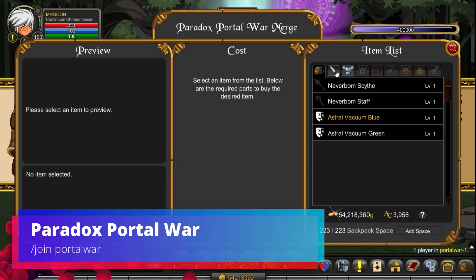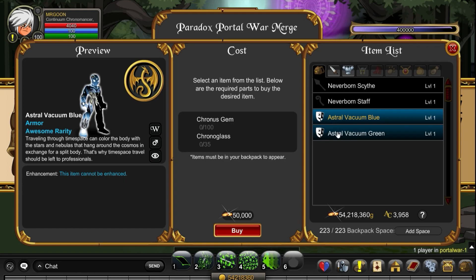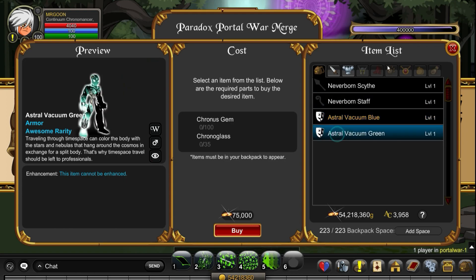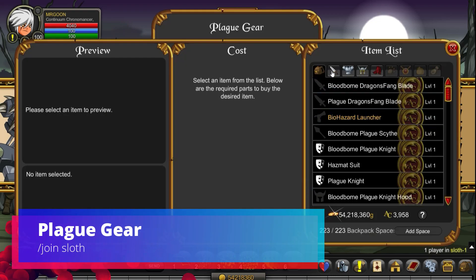Join a Portal War, and this one yet again we're continuing on with the Paradox items, so they are all kind of similar themed. But you do get these pretty quirky armours, one of which is free player. It is a nice greeny colour so that could be worth having a think about.